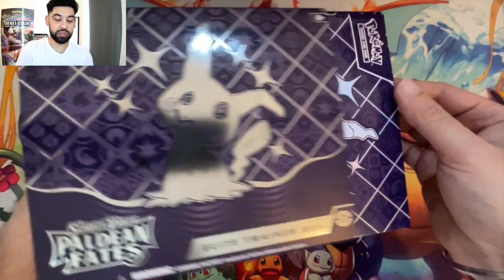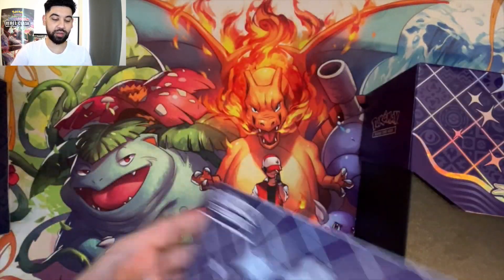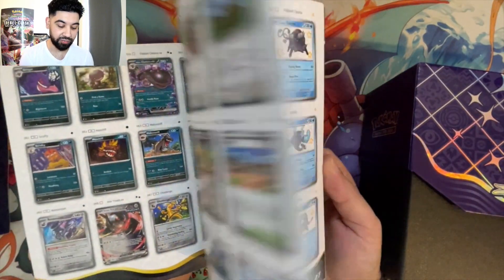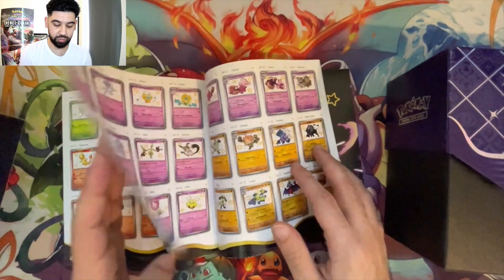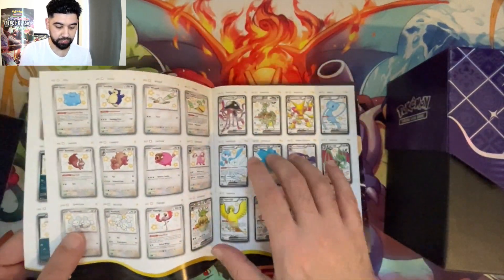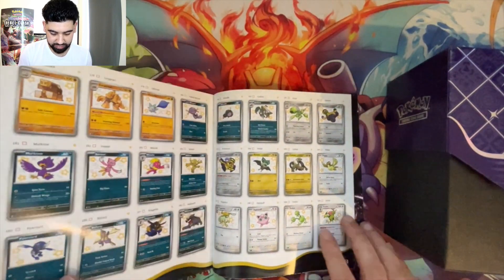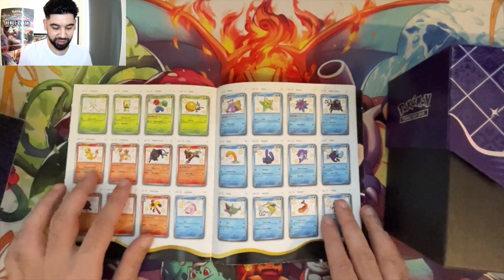You know what we actually want to have a look at is the player's guide. Because today we want to pull some bangers. I've opened a few packs, I've opened one ETB. I have pulled the full art Mew. Some of the baby shinies are crazy. I pulled the Scyther — Scyther looks crazy. I do want Charmander's Scyther, of course.